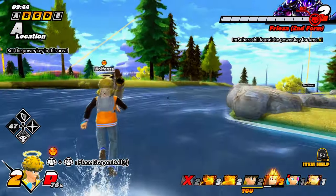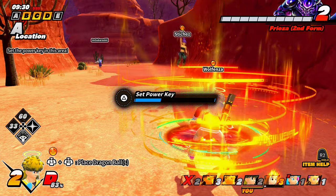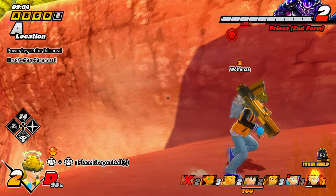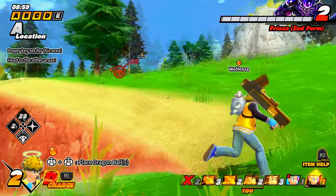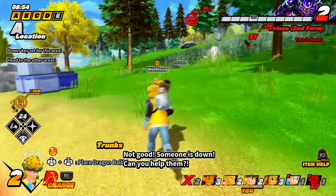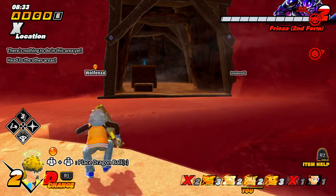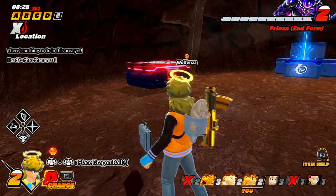The next key is over by B — let's go slot that one in. Okay, someone needs to distract because when there's one key spot left the raider's going to camp it. We need dragon balls or we need someone to distract. When it comes down to the last spot, the raider's going to camp it — you just need to look for dragon balls. Since it's Frieza, he might have a dragon ball.